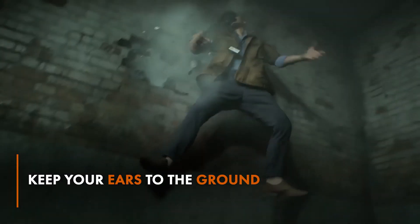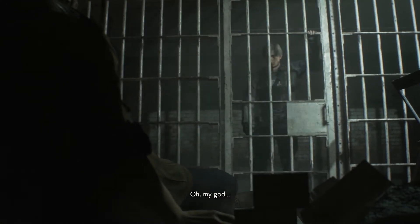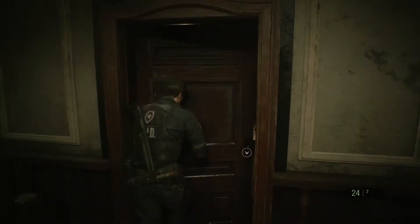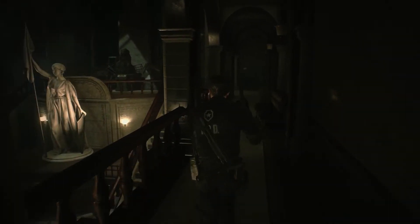Resident Evil 2 is extremely scary, and being a horror game, a lot of those scares come from the sound. While it might be comforting to take off your headset, keep it on and keep your ears open. There's a lot to be heard, and all of it will be helpful. That chomping and gashing you hear up ahead? You've just avoided a zombie. The clomping of the heavy feet on the floor above you? That's Mr. X stomping around, so now's a good time to make your move.